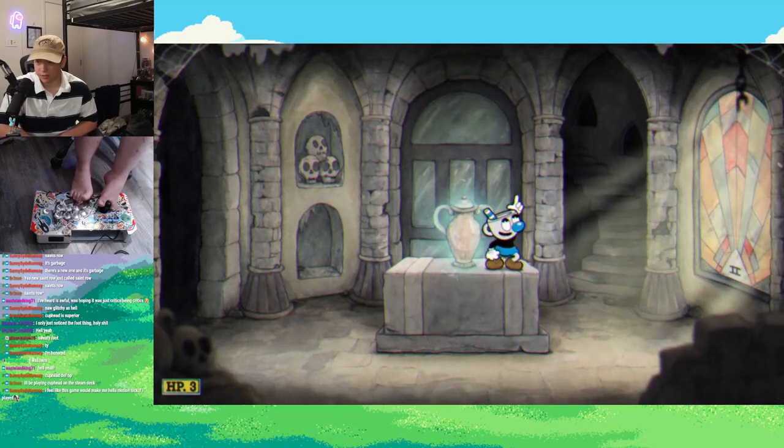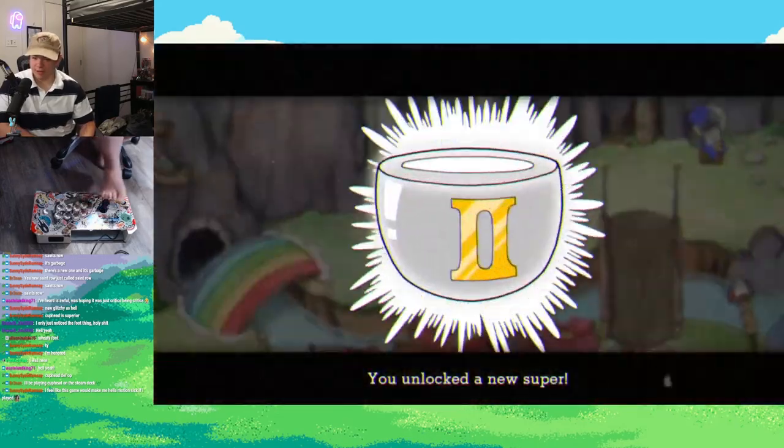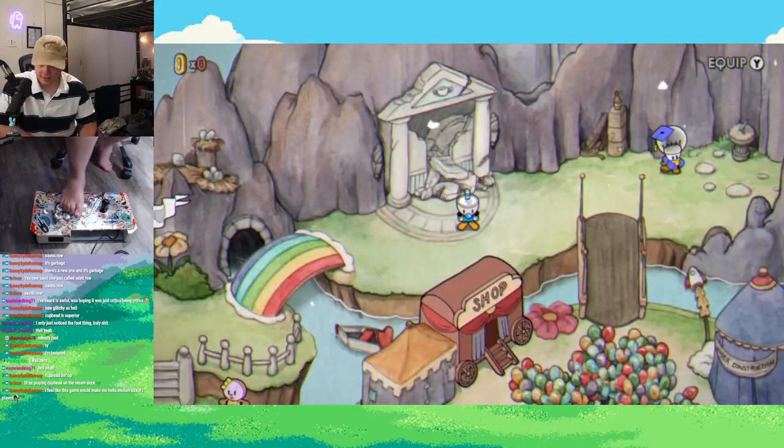I then went on to complete Mausoleum 2, which unlocks a Super 2. If you use that with Ms. Chalice, it basically just gives you an extra heart every time you use your super. It's very helpful — I can tank a free hit.